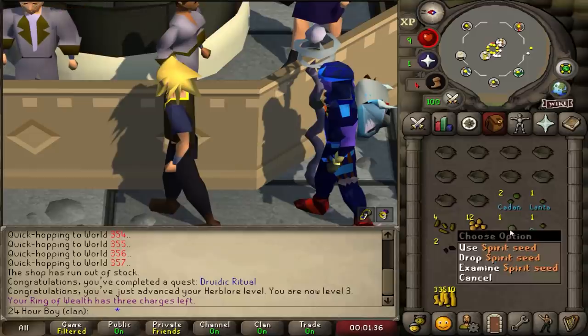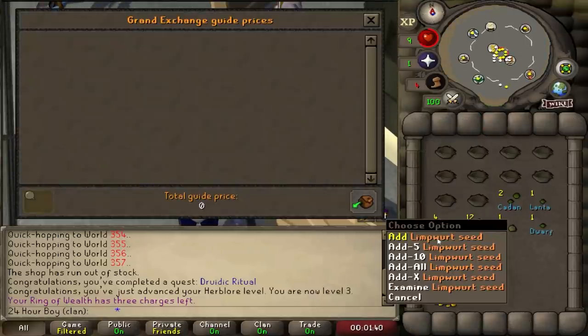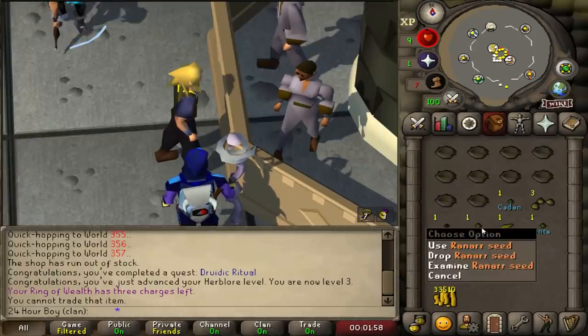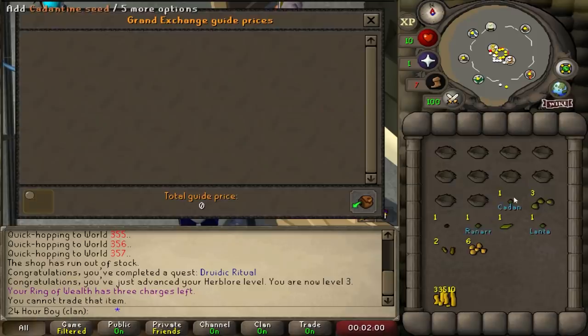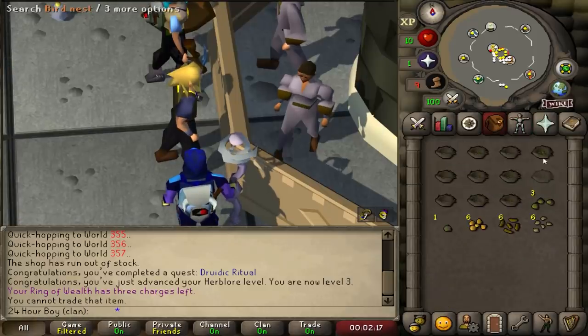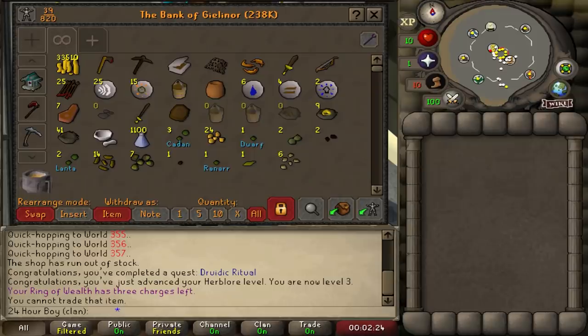A spirit seed — I'm pretty sure I could turn that in for a little bit, but it's untradeable. First inventory: price check shows we lost money. Second inventory: a ranarr seed — that's pretty good! That one was a lot better, 48k. Last inventory: another spirit seed and a bunch of garbage.